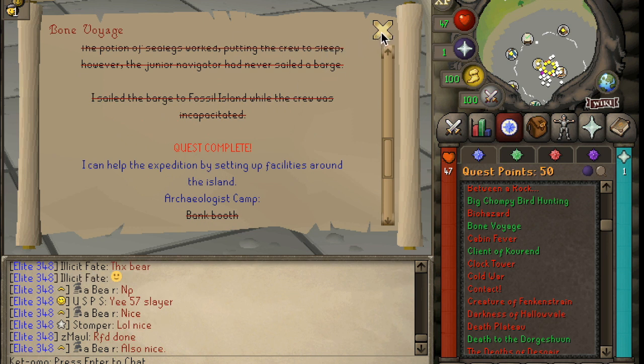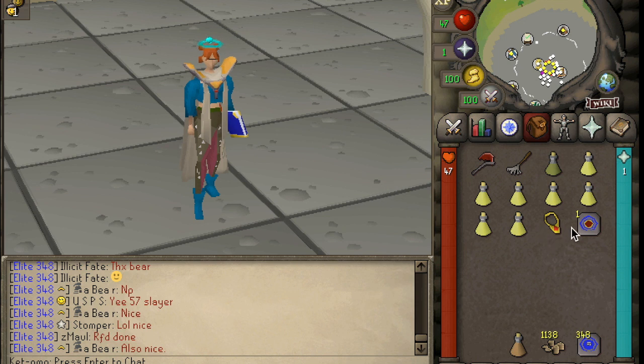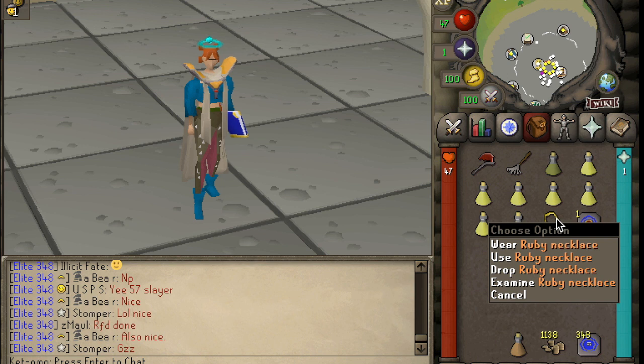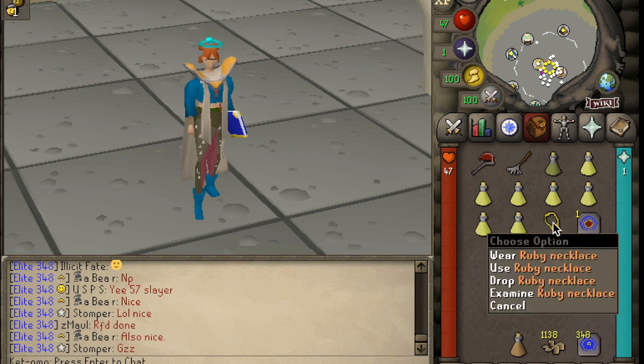Right after you've completed the quest, you're going to want to clean finds in the Varrock Museum until you discover a ruby necklace, which is going to be one of the finds. Once you've obtained this through the finds, you're going to talk to the archaeologist that's there — one of the guys in the room — and they'll actually take it from you, but you'll be able to unlock the ability to enchant ruby necklaces.